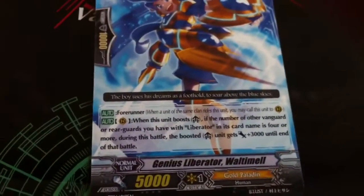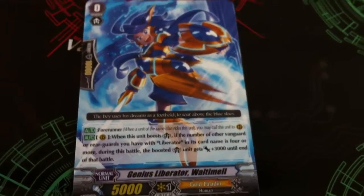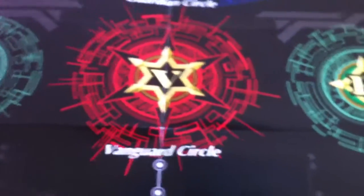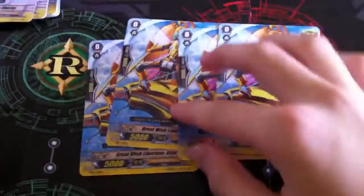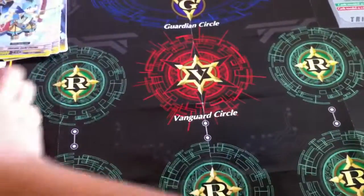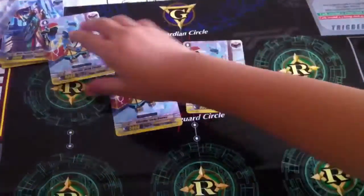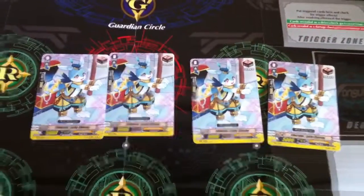Genius Liberator — it's pretty good, sturdy Vanguard. Finally, Liberators can play 12 crates in 1.2. Great Wish Liberator Aces. Then there's also 4 of Liberator Lucky Charmy — very good name. 2 of Bout Goal.